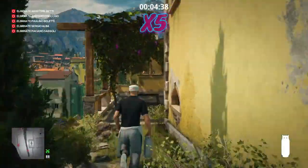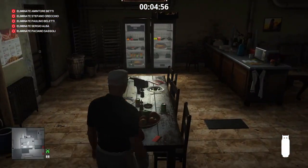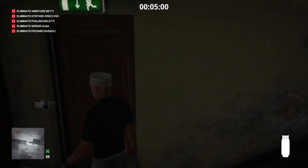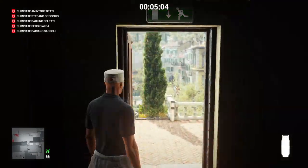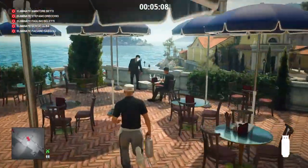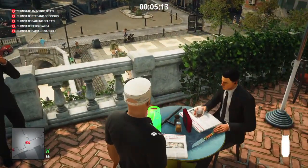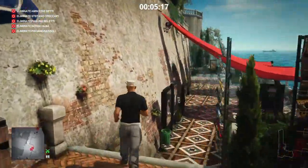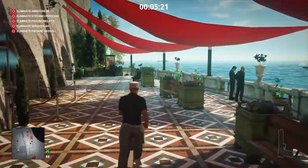We're now going to make our way back out of the Caruso Villa, heading down into the staff quarters to retrieve the key card. We head out of the promenade door — there is one enforcer out here but very easy to avoid. Here are our first two targets: one drinking coffee and one smoking a cigarette. We're going to take a propane cylinder and place that on the table next to the coffee drinker.